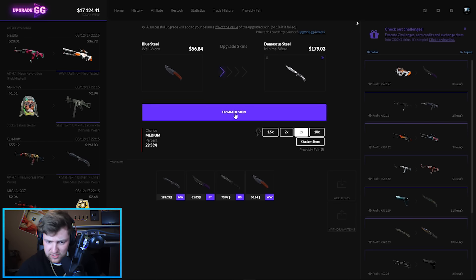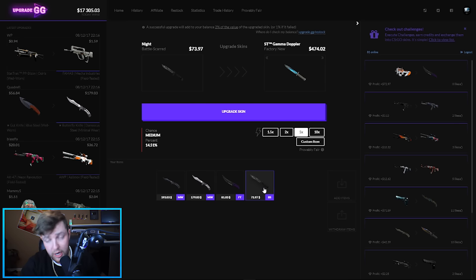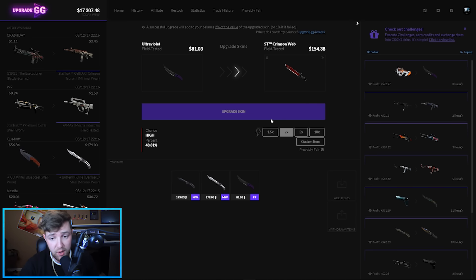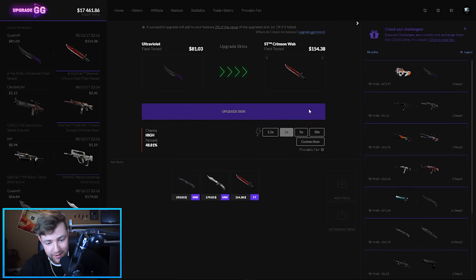Now we can mess around with this stuff. Back-to-back — 29% chance this time. I'm down with the Butterfly Damascus — that's awesome. As soon as I say that, let's go boys! I almost have to try it for another five-times — three in a row, back to back like Jordan '96 '97. Going for the little two-times upgrade, something smaller — 44%. Give me a bayonet. I went for the same knife — there's no way. Let's go — a little bit of revenge right there!